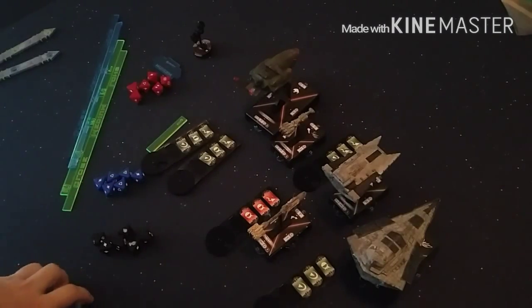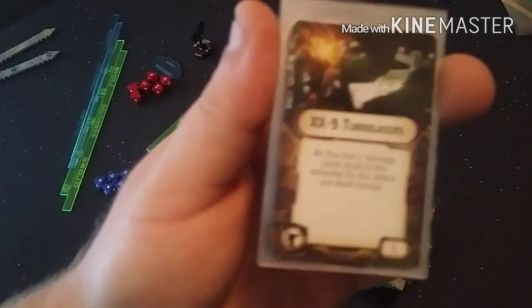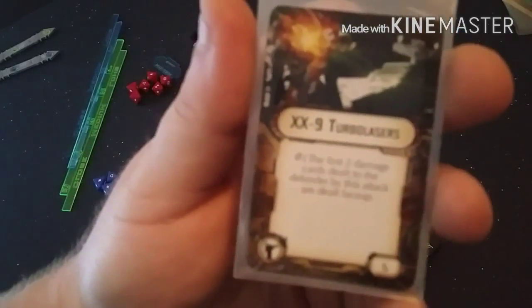From there, I'll go over the critical effects and go through all the ones I can think of. I'm missing Dodonna's Pride — I'm going to go over that one and a really cool submission objective that it goes with. First off, we have XX9 Turbolasers.